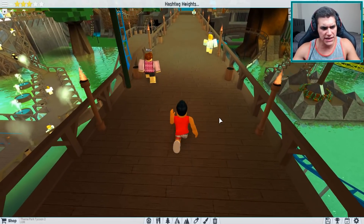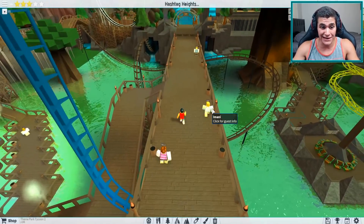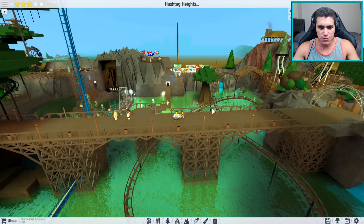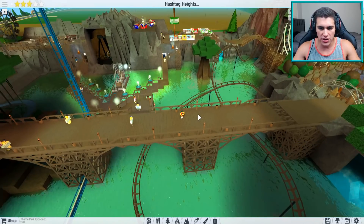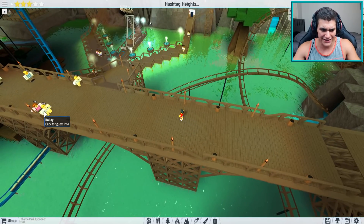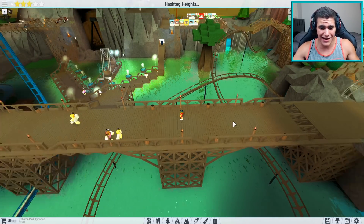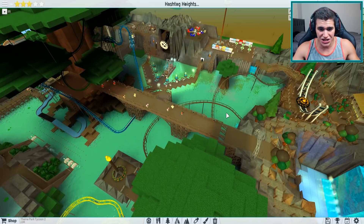We are showing off a really cool park today that's pretty unique and probably took a lot of time to build. I'm trying to raise our rating — we're a three-star park right now. I know once we open this up it should raise the happiness of a lot of guests. If you guys have good strategies for raising my rating, let me know in the comments.